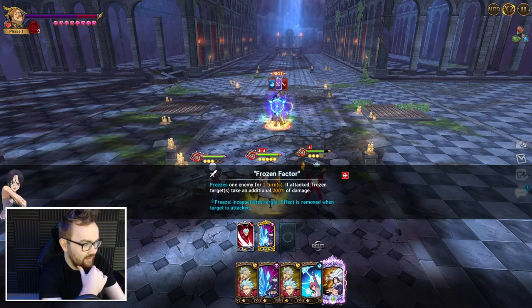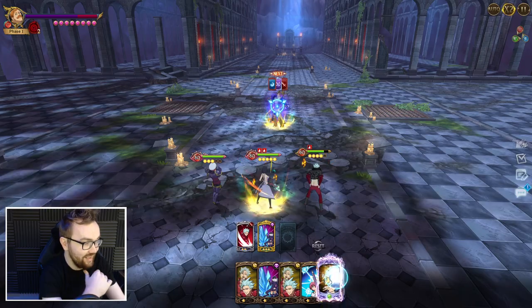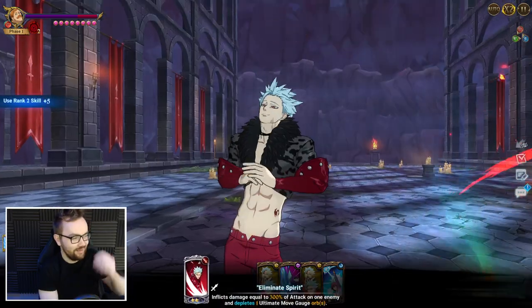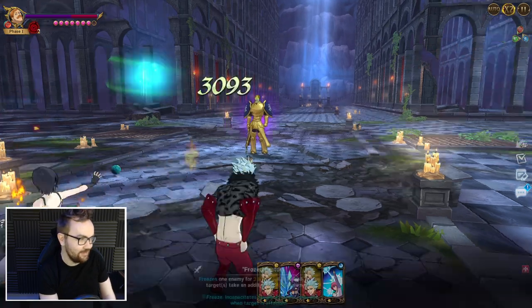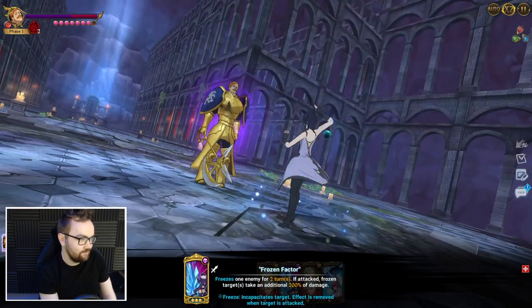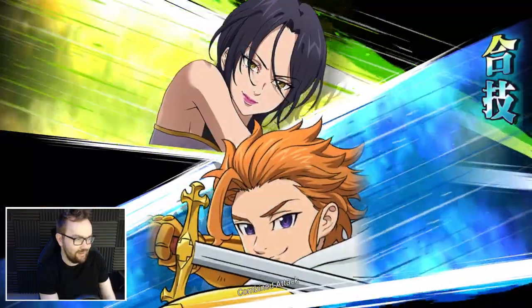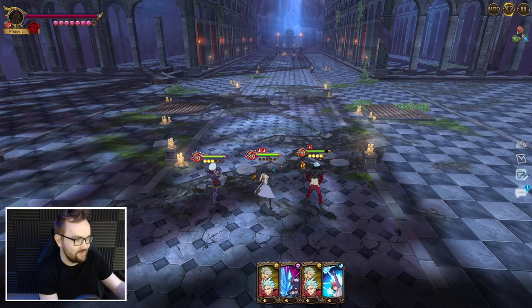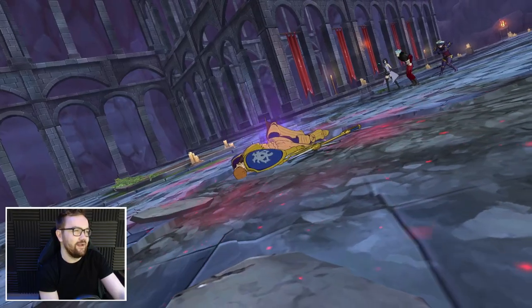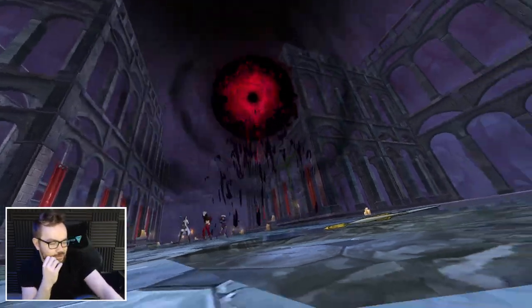Should be so much overkill. The good thing about golden freeze is it amplifies the damage of the next card by 200%. If you didn't already know that, that's one of the reasons why Red Merlin is just crazy good for this boss. MVP character - definitely want her at level 80. We get about 460,000 damage there and he only has about 300,000 in first phase. So that was easy - so much overkill.